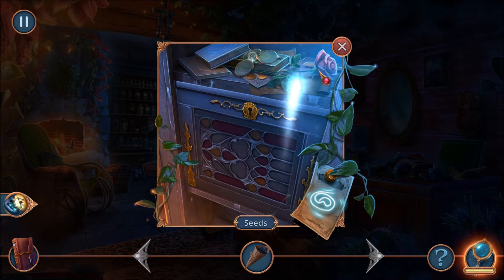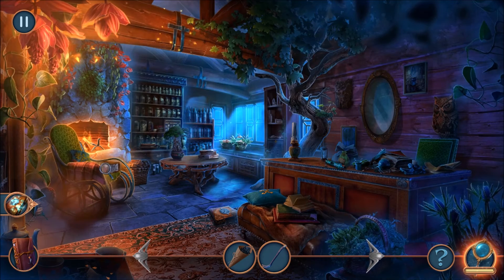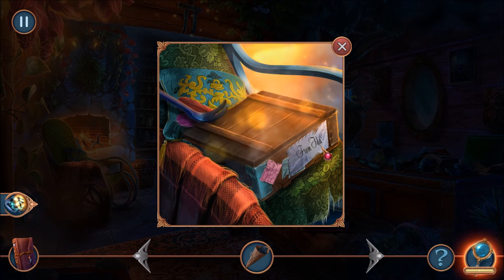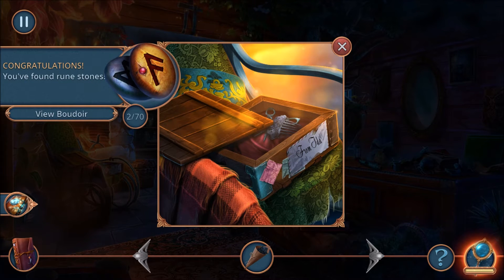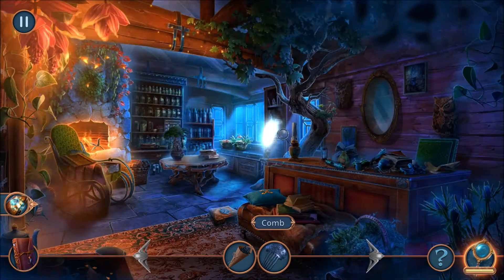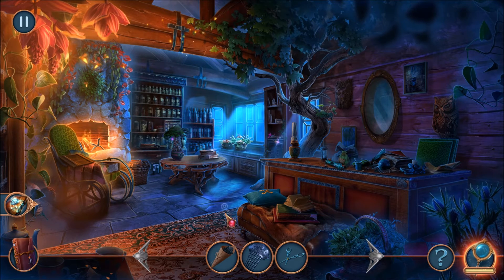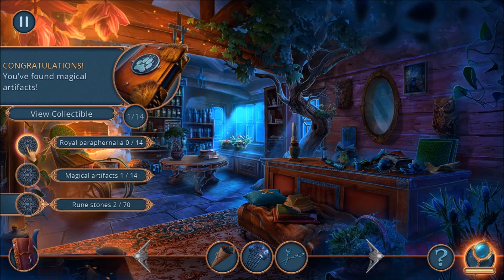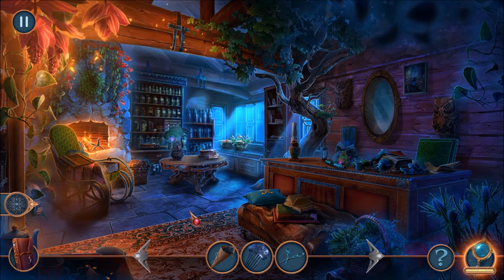I grab my notebook, and I'm grabbing these items here, like a crowbar and some seeds. I'm going to use the crowbar over here — I've got a box from Ida! And there are runestones scattered throughout this game, so you might want to keep an eye out for runestones. You'll notice we have a sparkling book over here — that indicates I can click on it. There are collectibles: royal things, magic artifacts, and runestones.